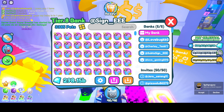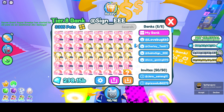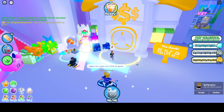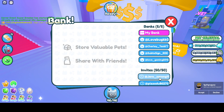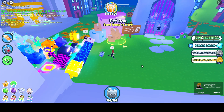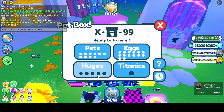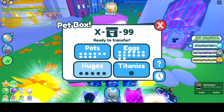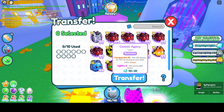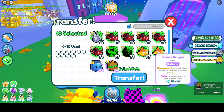I got frozen in the bank but finally got a bunch of stuff out — some exclusives and some eggs — to transfer over. It's super laggy, which always happens in the bank, and of course in true Pet Simulator X fashion, everyone is in here begging for pets. Let me pull this up — I think I got the exact amount. Wait, I think I took too many — I don't have enough spaces, I think you can only do 10.